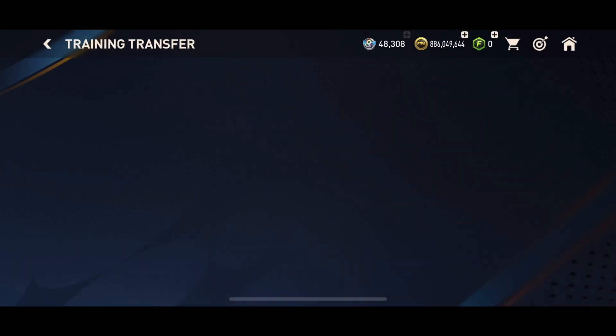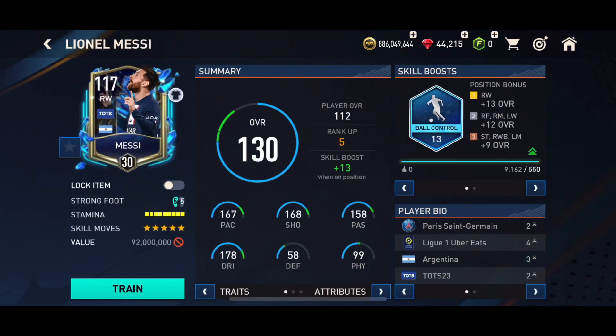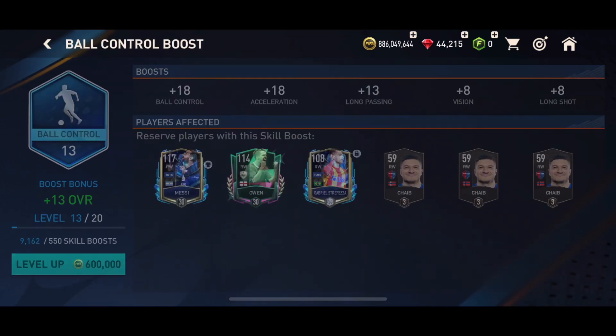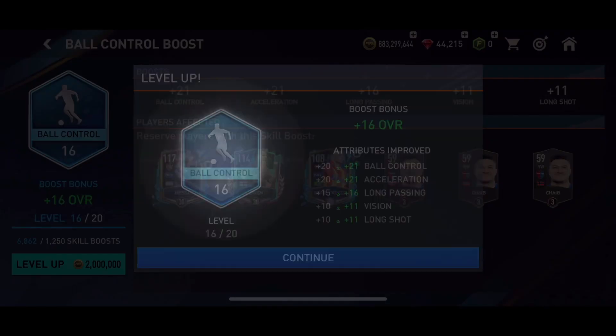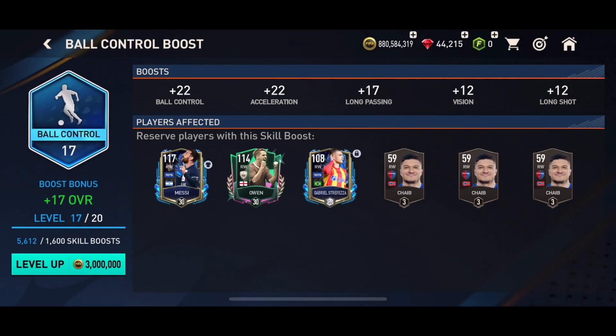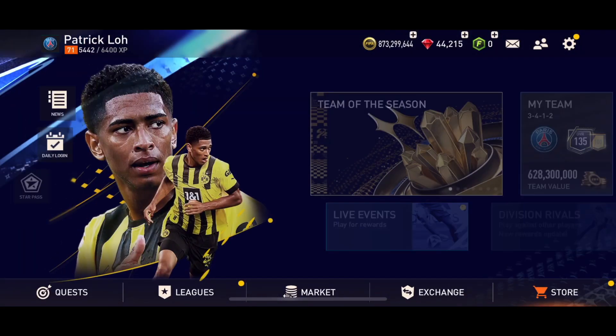So here we go — Messi at 117. As I mentioned, without the skill boost of ball control we're going to do a couple of upgrades here. There'll be 1.5 ready, probably about 7.8 — so about 15 million or less. We are currently standing at 7.3, so we still have probably another 27 million or so to make before we reach 900 million.